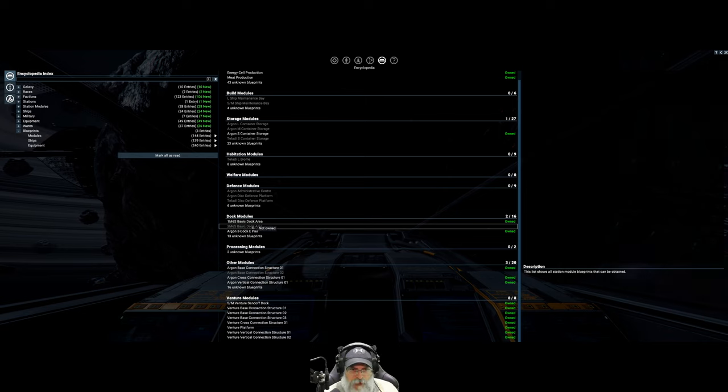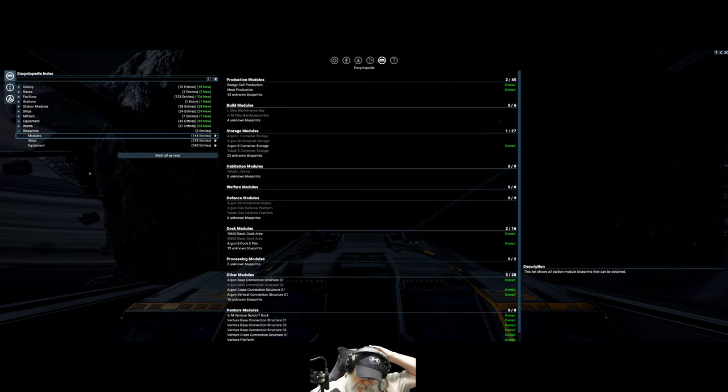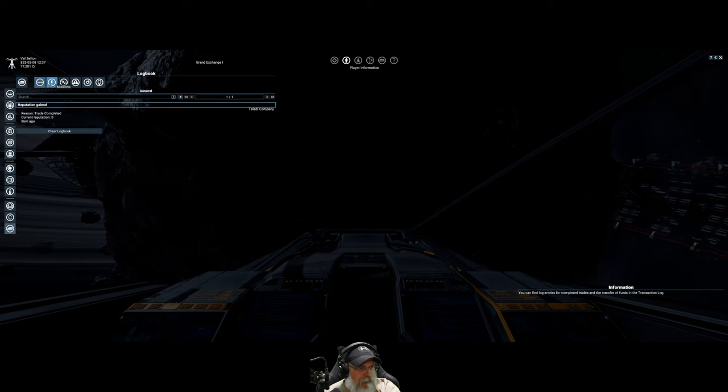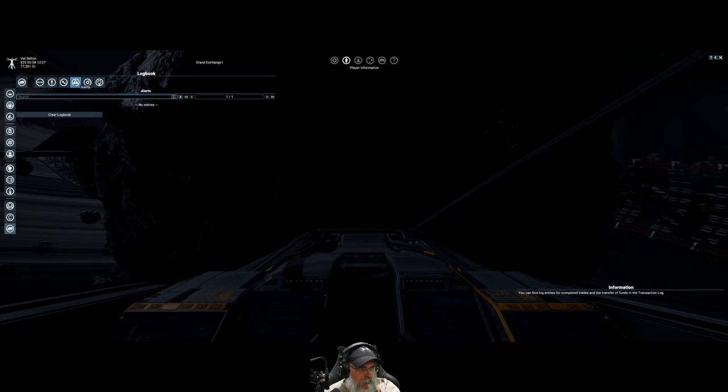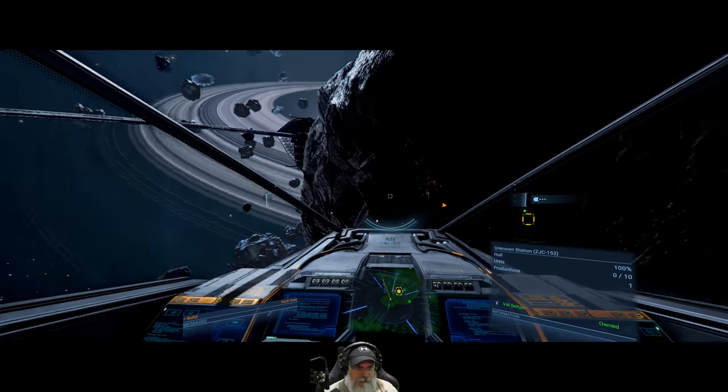This means we know it but we don't own a license for it — it says 'not owned.' Bozo said we had to go talk to a faction representative to get a license. Checking the log: oh, that was us losing a ship — we just destroyed something, we didn't actually lose our ship. The quest log doesn't show the last thing Bozo said.